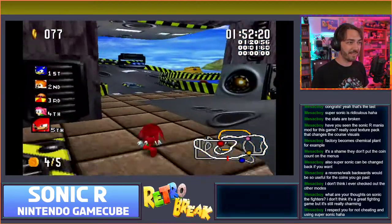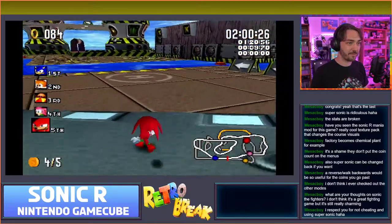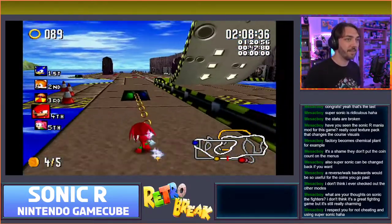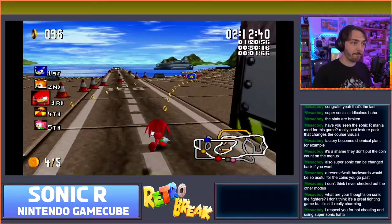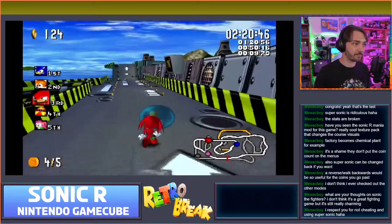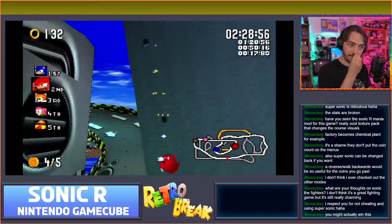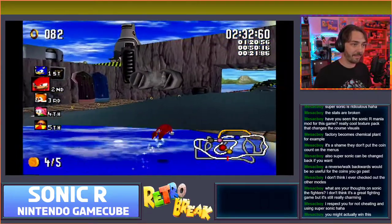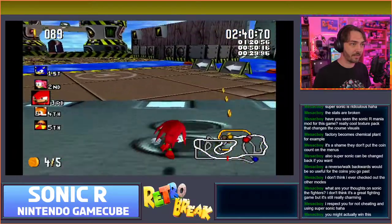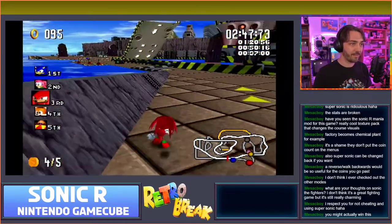I didn't want to play as Super Sonic - that does feel a bit like cheating. Where's the last one? I think I've missed it. What are these two doing here? This is supposed to be the shortcut area. I think I missed the last one - I can't remember how to get back there. I know it's up the top somewhere. Maybe I'll actually still be able to get them. Have I missed it again? I was supposed to do a sharp right there. I missed it again somehow. There's the end of the stage - I'll come back.